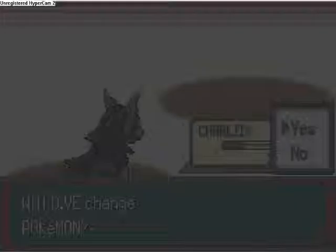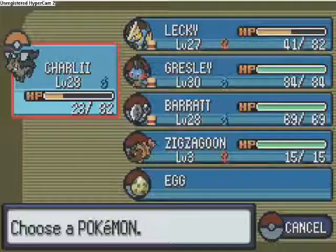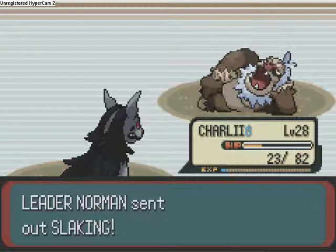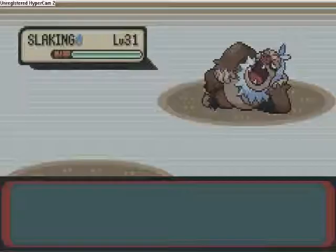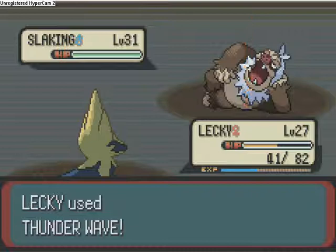The next Pokemon he's going to send out is a Slaking — sorry, not a Linoone. So we're going to send out Grezzly first. Slakings are incredibly strong but there's one downside — they can only attack once every two turns because they loaf around. Same with Slack Off. So we're going to Thunder Wave it to slow it down. It's paralysed, which means it can't move. We're going to use Spark and just keep hitting it.